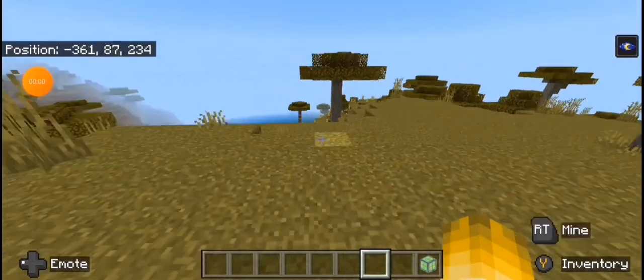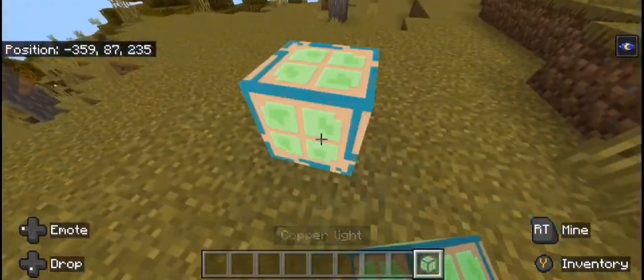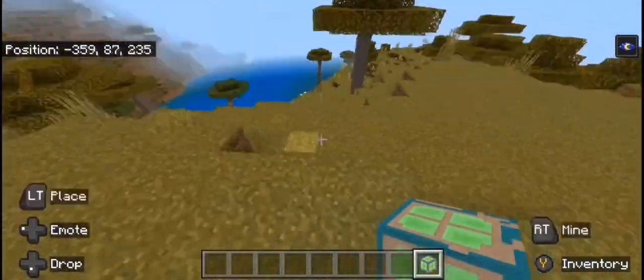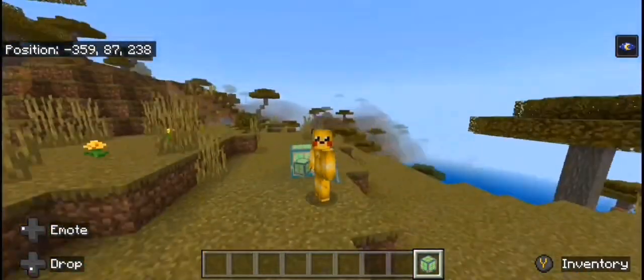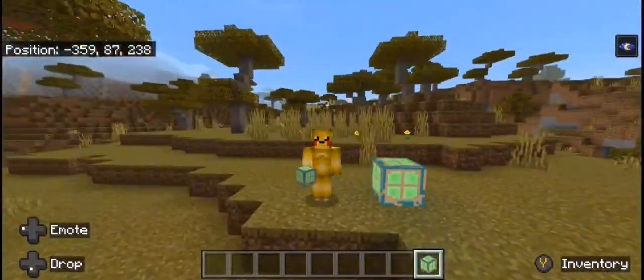Now in the game with the brand new copper bulb. And if I place it down, man, this looks cool. Okay, so I guess the next thing to do is to make the trial spawners themselves.